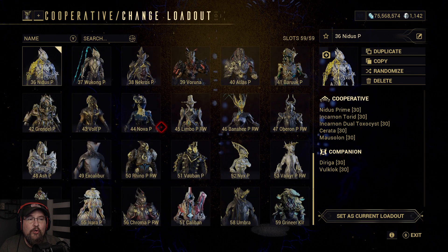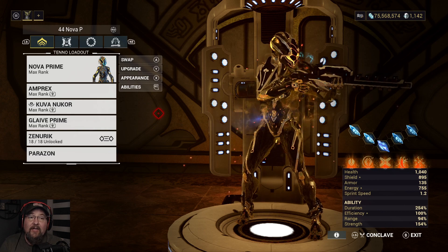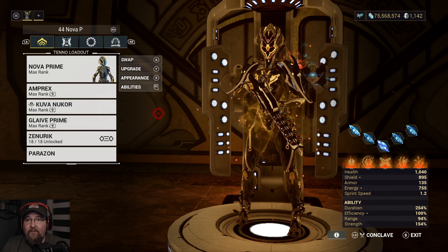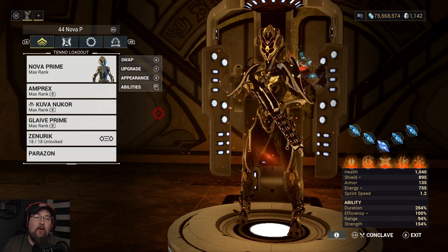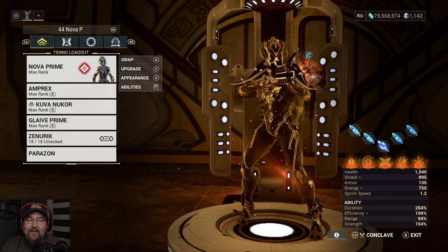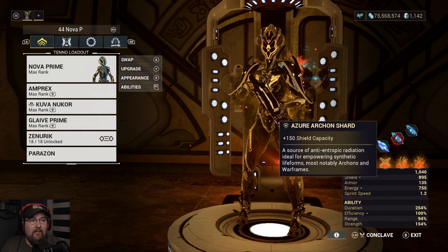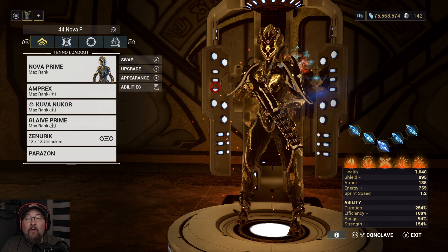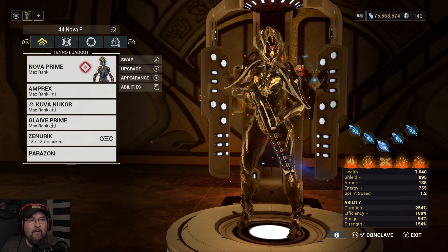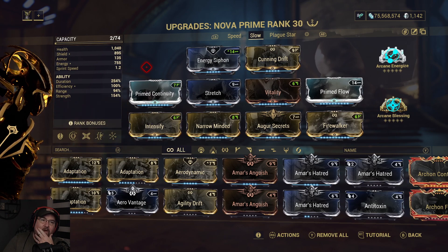Our last frame in this group is Nova. These are casual squad builds — not solo builds, and nowhere close to perfect. I have seen people do solo nuke builds with Nova that are absolutely ridiculous, but that's just not how I play it. We're doing health, health, shield capacity, shield capacity, and shield capacity because I run Condemn on one of the loadouts. This is the Slova build — the slow Nova.